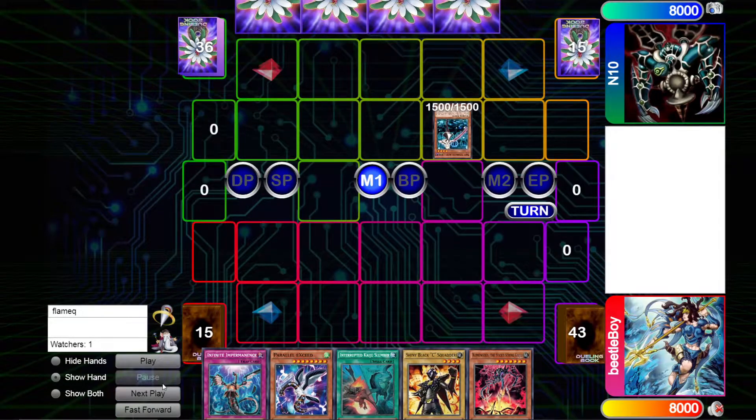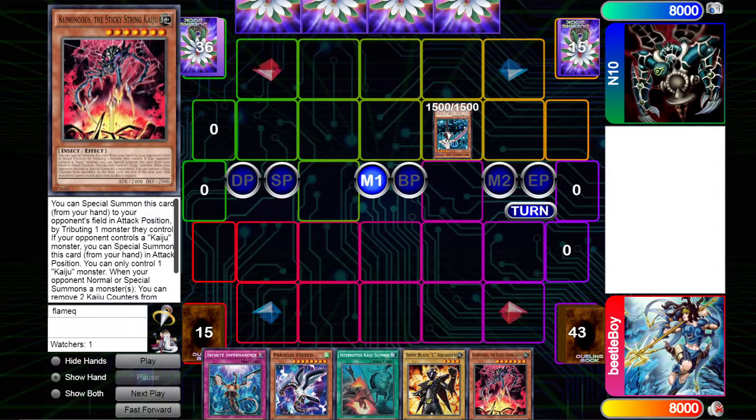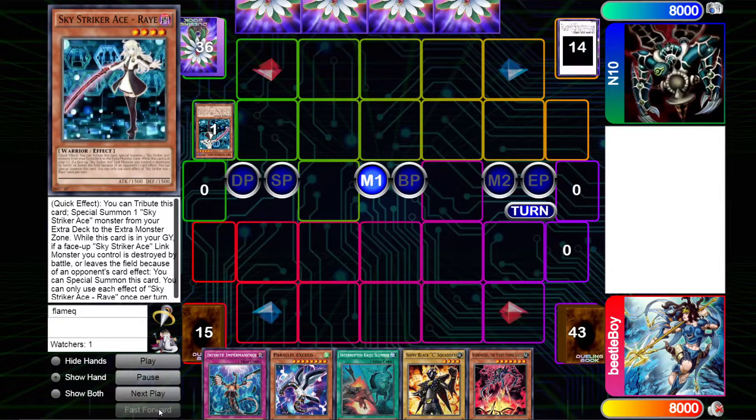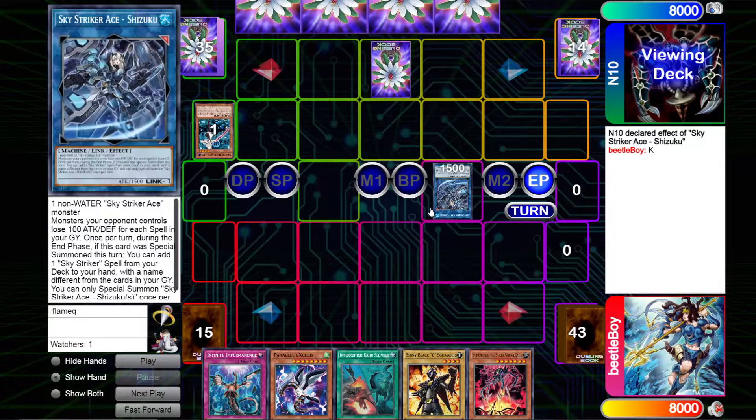Opening hand is pretty nice. One full interruption, a Kaiju Slumber, and we've got stuff to do in our turn with the Apparel and the Squatter. He is normal to the Ray, which we love to see, especially with a hand like this. We're going to link the Ray into a Shizuku and just set one, and then end phase add an Area Zero off the Shizuku. I'm now worrying that he's got a lot of stuff in hand, like an Ash or whatever. We've got stuff to bait it with, but let's just see what we draw for turn.